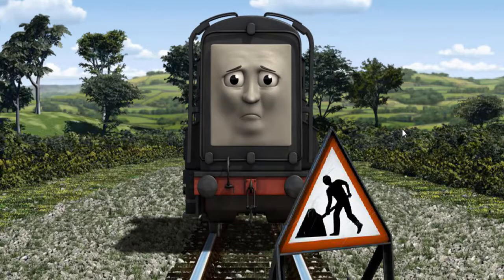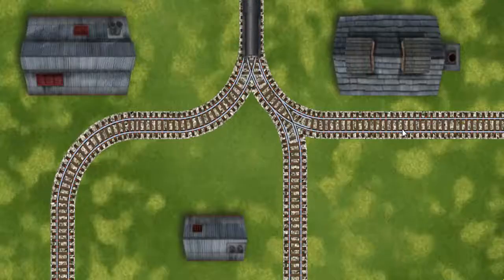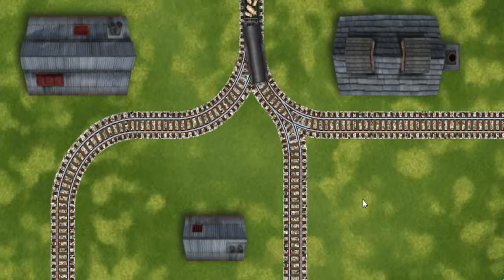Diesel was on the wrong track. He needed to go a different way. Find the track that goes nearest to the smallest building.